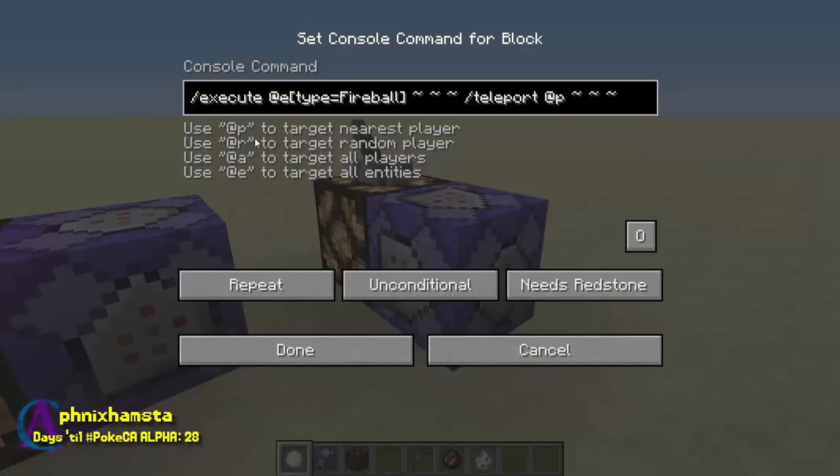In here I have a very simple command — that's all it is. It's nothing really elaborate. It's just: execute at @e type fireball, teleport @p, and then the relative coordinates. So this is using the new teleport command — essentially it's going to teleport you to that fireball because it's going to execute relative to it.